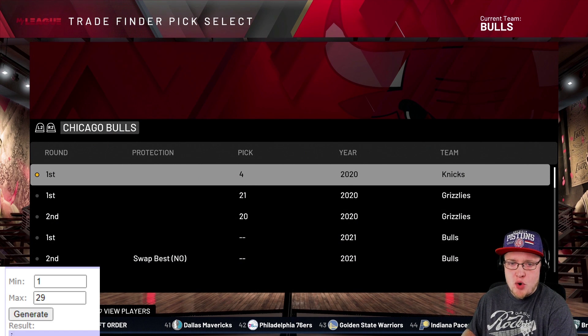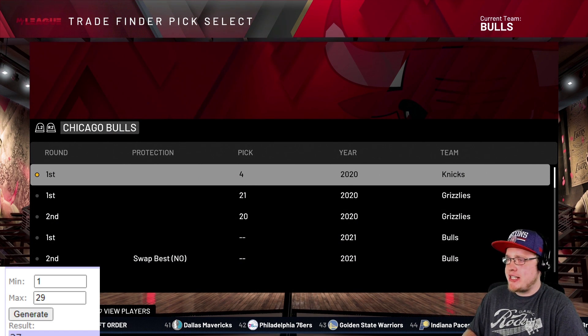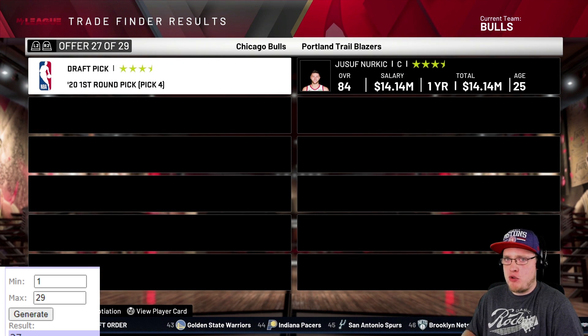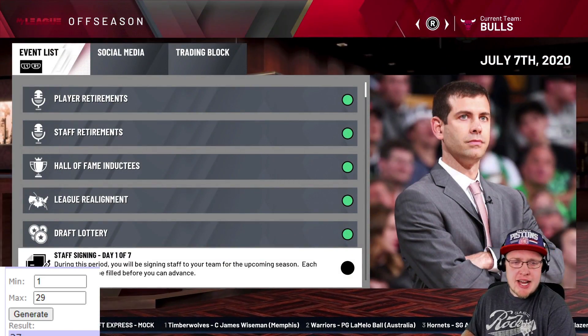The Chicago Bulls have the 4th pick. Trade number 27 comes up, and that's Nikola Vucevic. The Bulls don't really need him, but Vucevic is a beast in this game - you guys just got yourself a hell of a player for the 4th pick by 2K standards.